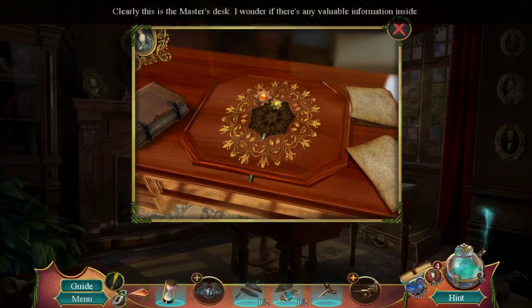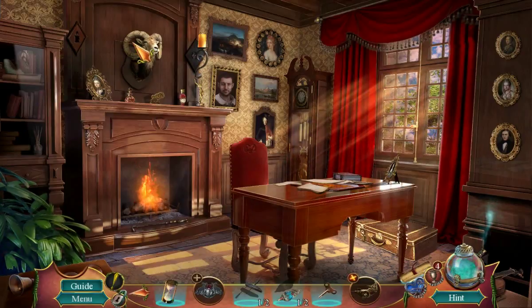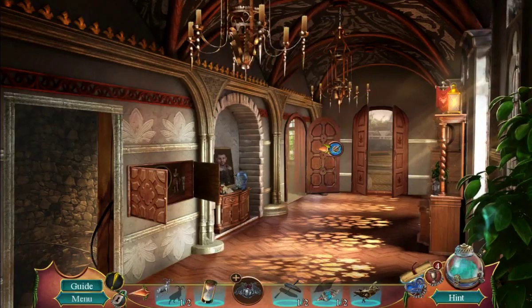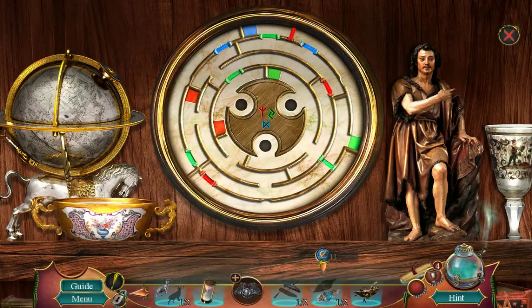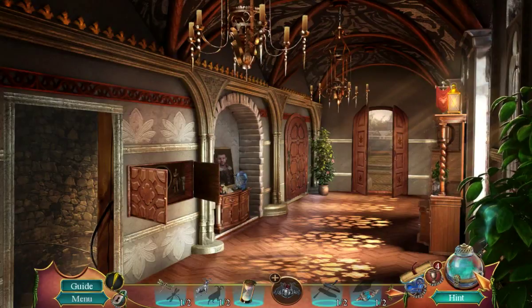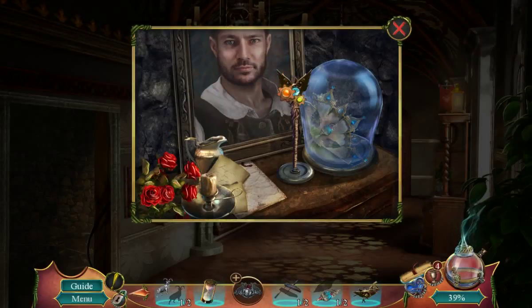Clearly this is the master's desk. I wonder if there's any valuable information inside? Something else is in the flames, but I can't see what it is. Wind you up, little woodpecker. This bird doesn't look like it belongs here — I need a different one. Dang it! I have no idea what to do. There's something else I can do?